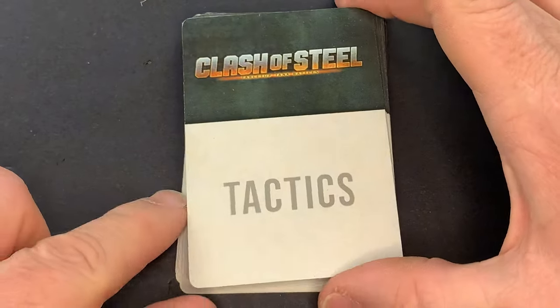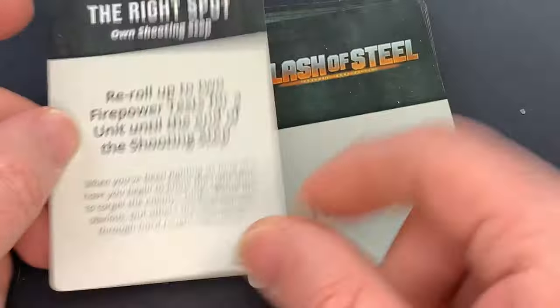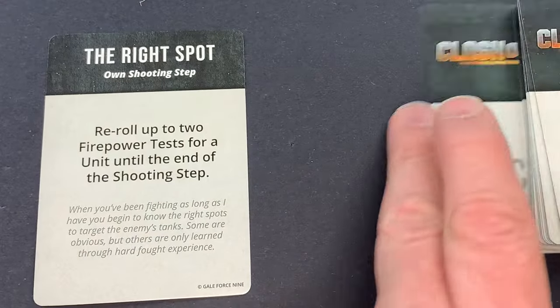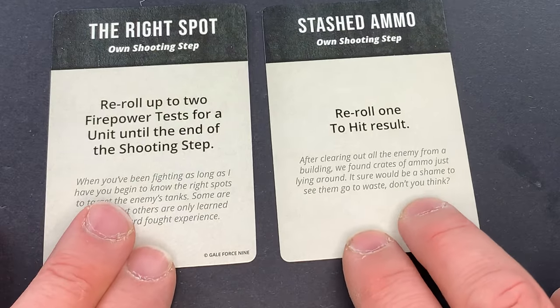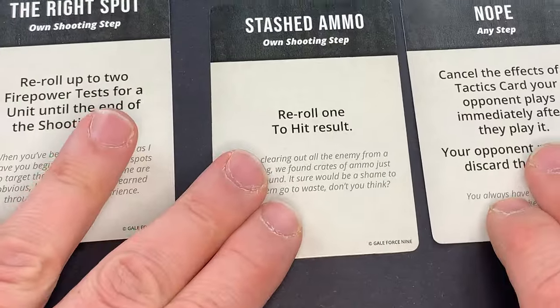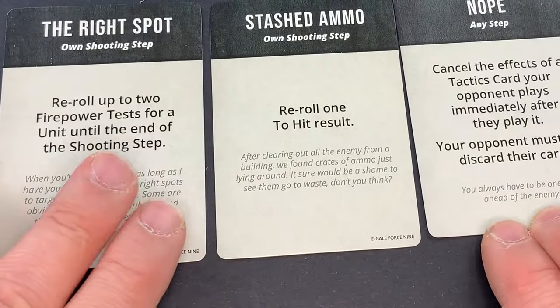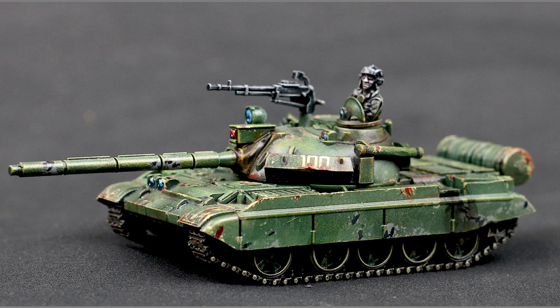Clash of Steel has something called Tactics cards. At the start of the game, each player is dealt 3, and you draw a new one with each turn. These offer minor events or upgrades which have temporary effects to help turn the table to your advantage. Biding your time to figure out when to play these cards could be crucial and adds a new layer of decision making to the game which isn't present in Flames of War or Team Yankee.